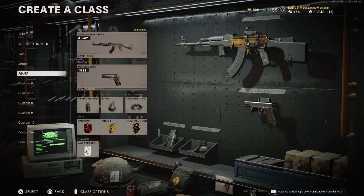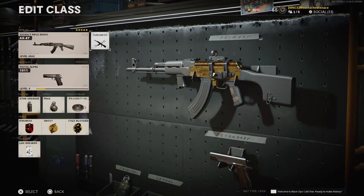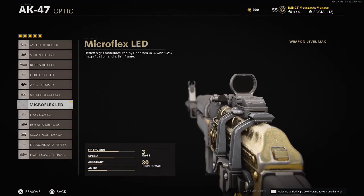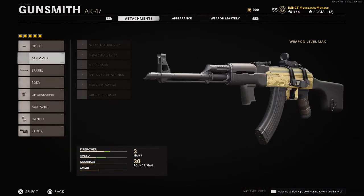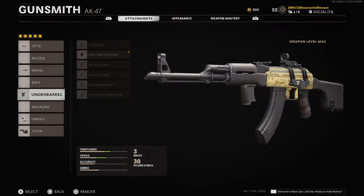I'm going to showcase what I personally use on my AK-47. For the optic, I like to use the Microflex LED — it has 1.5x magnification and I just love it. For the barrel, I'm going to use the 18.2 Takedown, which has 150% effective damage range, making sure that when I pop you once, you're down.